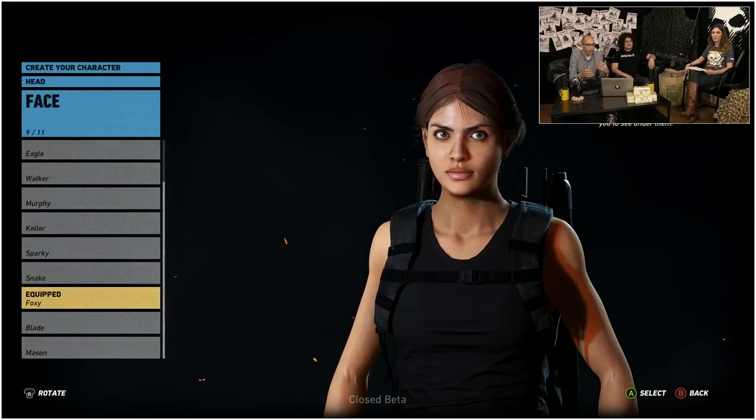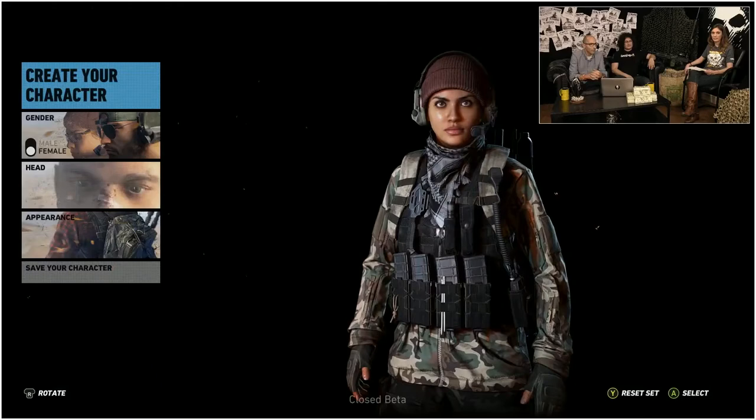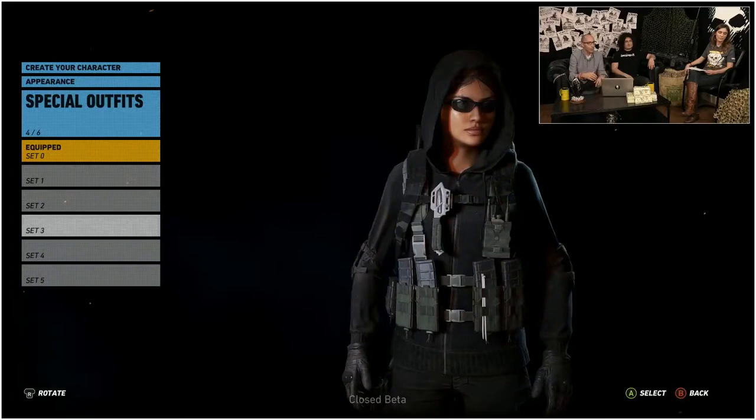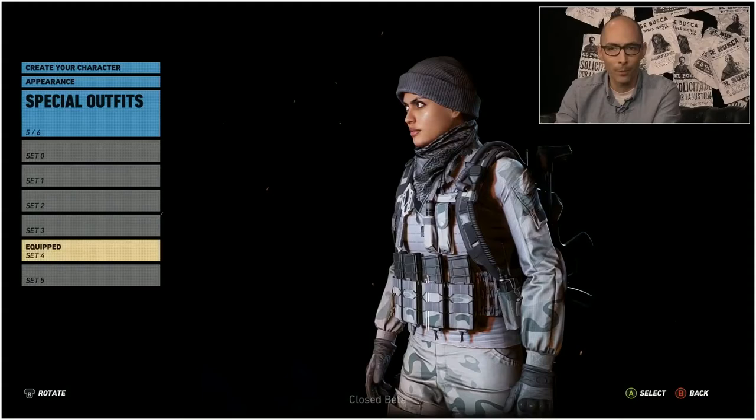Once you're done with that, you go ahead and choose whatever you want to wear — accessories, clothing, backpacks, ghillie suits, camo, the color of what you want to wear, your gear, your hats, your eyewear, all of that.